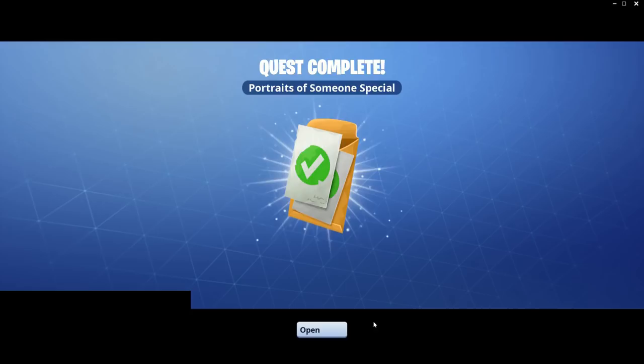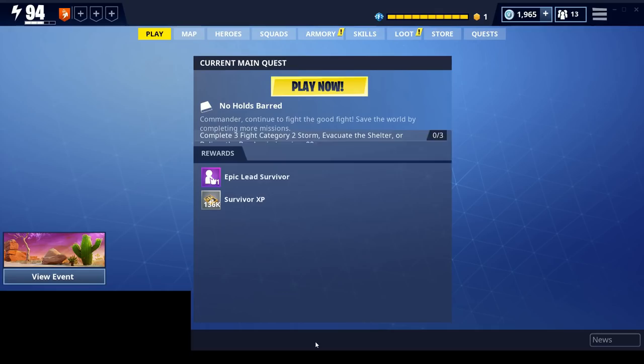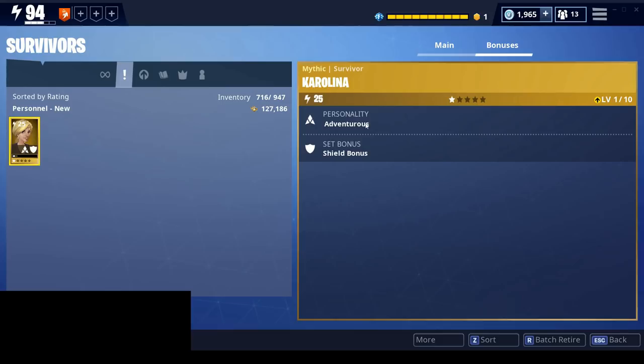I've completed Portraits of Something Special, so now I'm getting Karolina, the mythic survivor. Her personality is Adventurous — I call it the Star Trek one — and she's got the shield bonus, plus we get the 30,000 XP again. So there you go: that's how you get the two new mythic survivors.